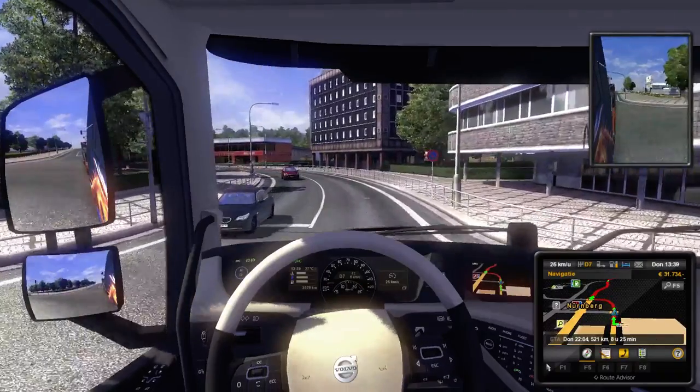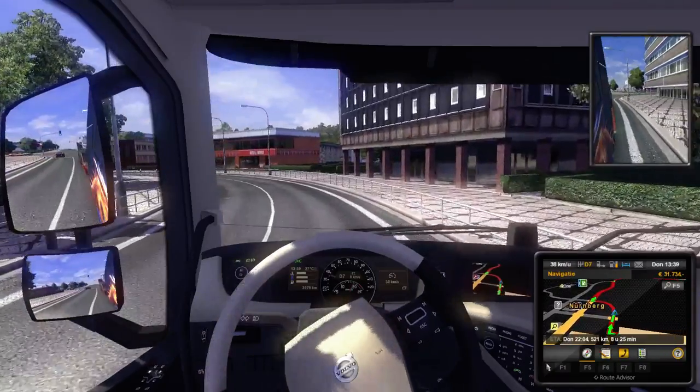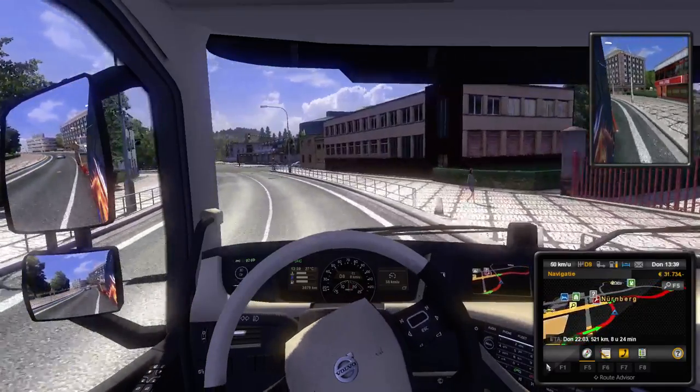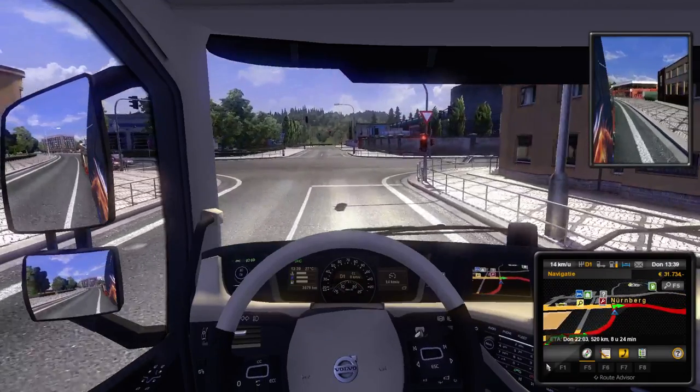In terms of hardware, what are we playing the game with? Well, that's easy to say — a Logitech G27, a brilliant little steering wheel, fully mappable to everything ETS2 has to offer. I really, really advise using this steering wheel for this game.